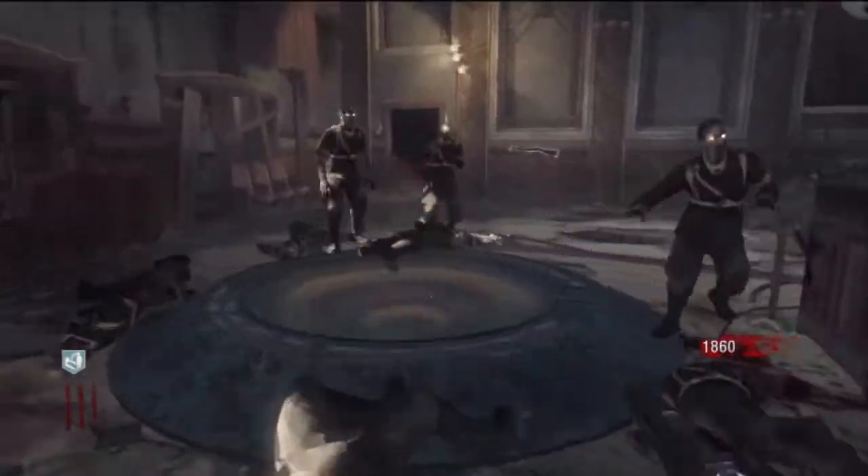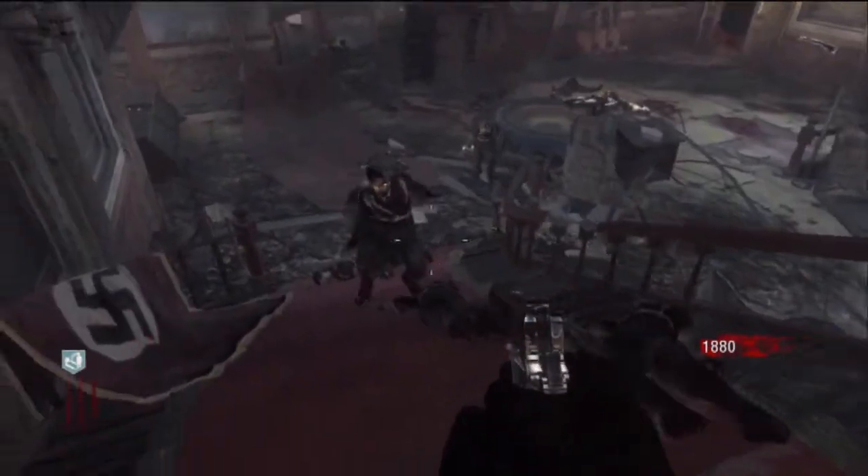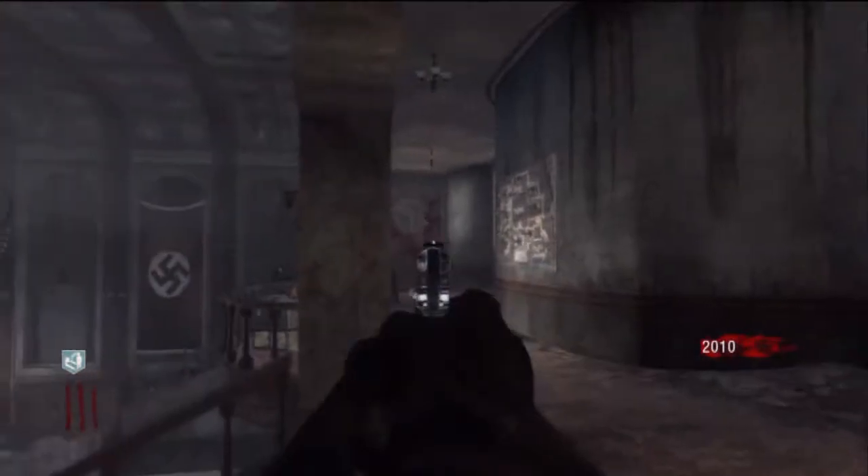That's why you let the zombies in — because you want to get items like max ammo, double points, insta-kill, nuke, anything like that. You can only grab them if the zombies are inside. Obviously you can't grab an item that's all the way out there.